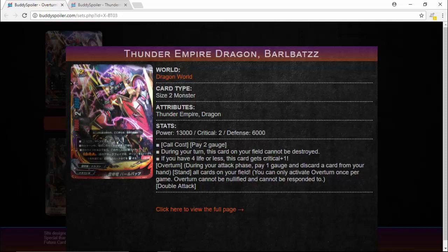Here is the new Overturn ability. It's once per game, and the Overturn ability is different depending on the monster. But this one — Overturn: during your attack phase, pay 1 gauge and discard a card from your hand. Stand all cards on your field — that's your items, your monsters, everything. You can only activate Overturn once per game, and it cannot be nullified, cannot be responded to. It's a new game-changing ability Bushiroad is introducing to Buddy Fight. The power cap for cards is going to be raised. I tried it out — Overturn is pretty darn strong, especially for BarlaBots with that double attack.